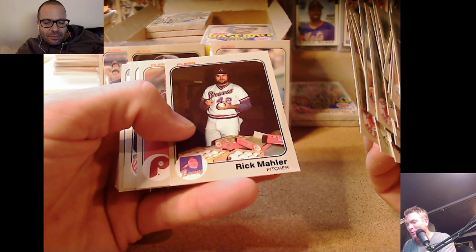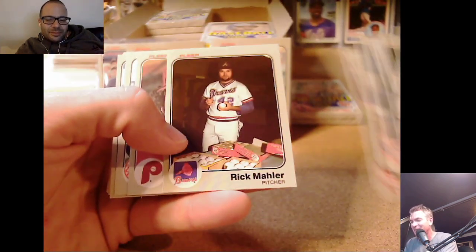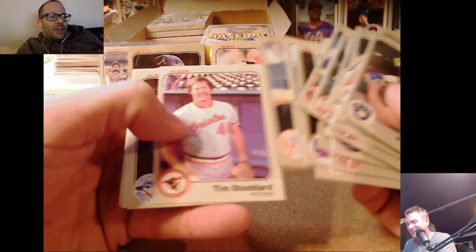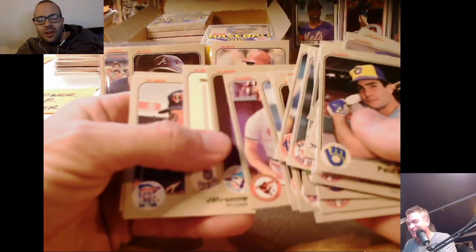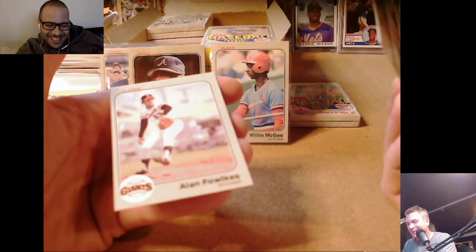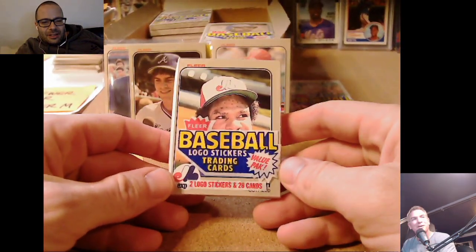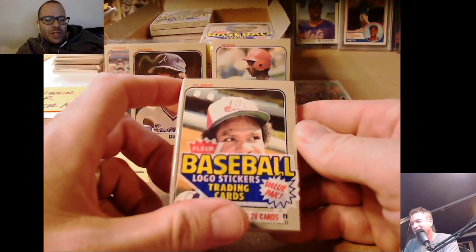Must be some type of promotion or card show thing. If you see a Rick Mahler autograph ball from '82 on eBay, know there are definitely more than one. Ernie Whitt — hadn't quite earned a starting job yet, that was an off day for sure. Jeff Little, Terry Felton, Alan Fowler. This is a Hall of Fame pack but we're gonna rip it — Andre Dawson, the Hawk. If it were centered better we'd discuss saving it, but yeah.